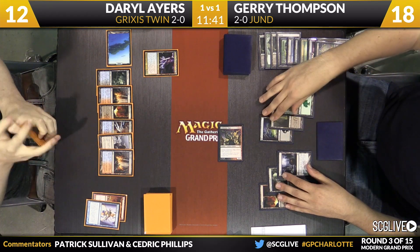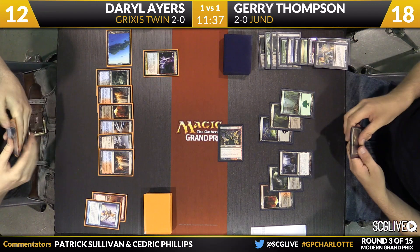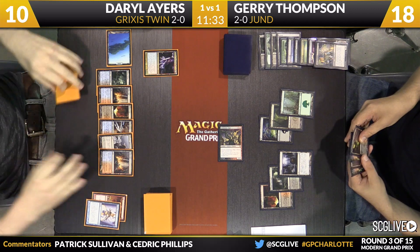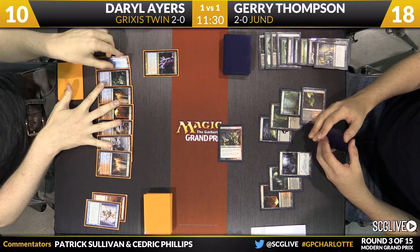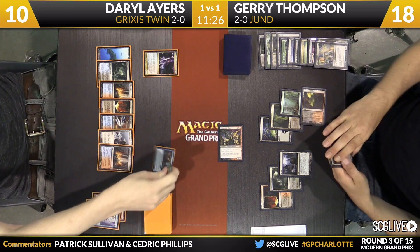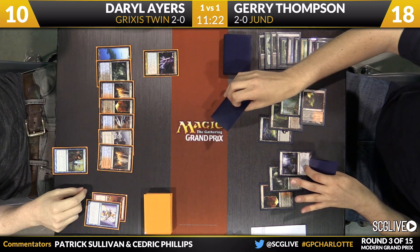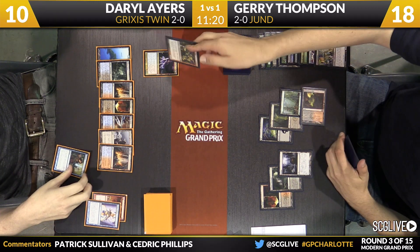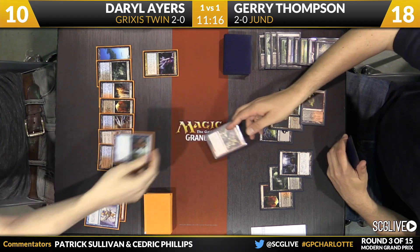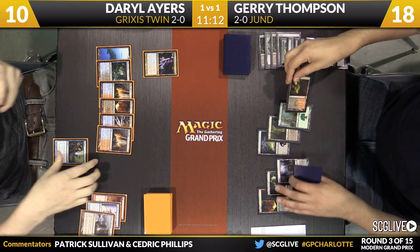Not really a big player in Standard, but Keranos is quite good in Modern — especially in the sideboard of these Twin decks. Fulminator Mage is going to come across for a couple points of damage. Ayers is going to use his life total as a resource, just go down to ten and pass the turn back. We'll get a reveal, and there is a Remand going to counter Fulminator Mage. There's this interaction where Jerry actually gets the opportunity to use Fulminator Mage with the reveal there — these players know exactly how that works.